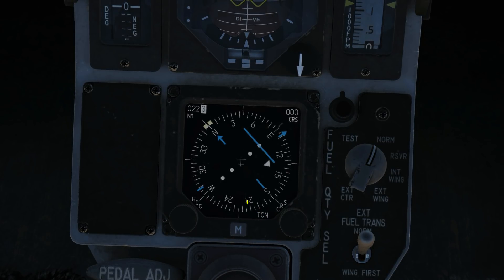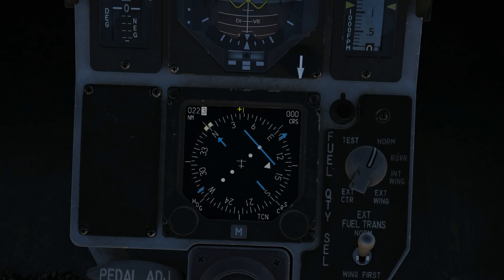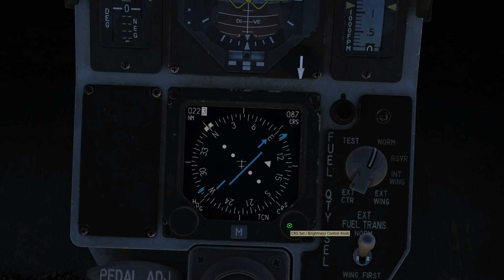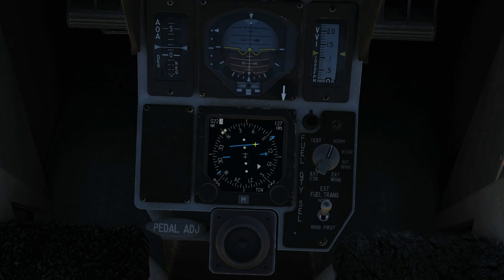It's now telling us how to get to the TACAN station - it's at 22.3 nautical miles in the direction the bearing pointer indicates. We want to turn right so the bearing pointer reaches our 12 o'clock position. But we also need to get on our course for our radial, so we set course to 127 degrees using the mouse scroll wheel. That is our course line, the bearing pointer, our current heading, and the course deviation line. The deviation line tells us we need to push left of the current course to get onto the course line.